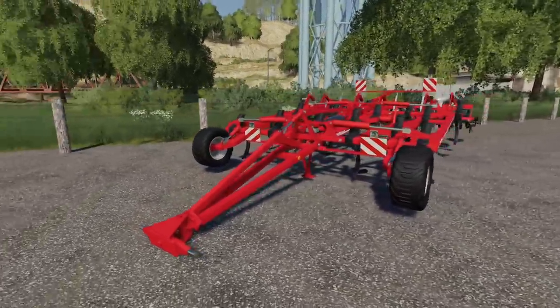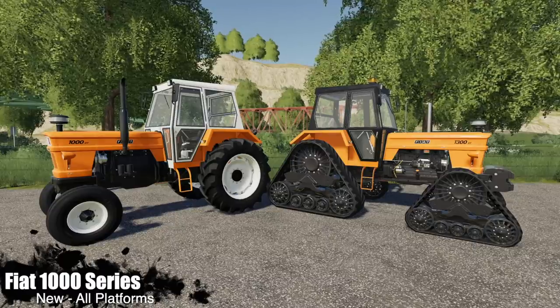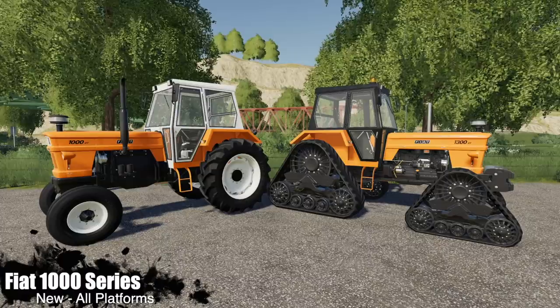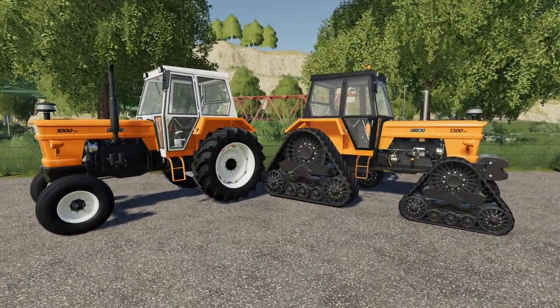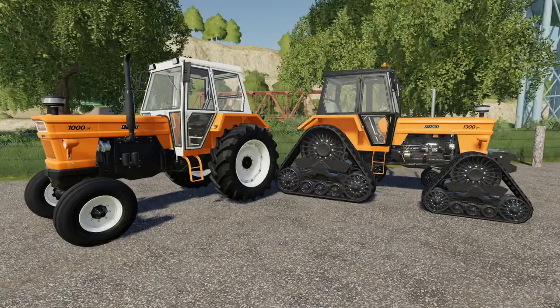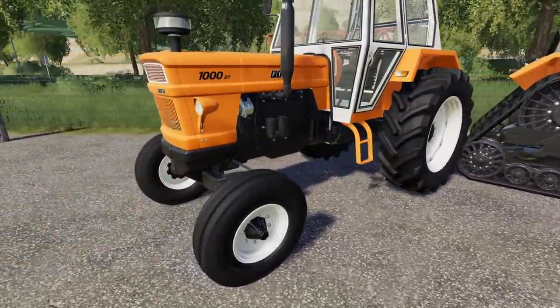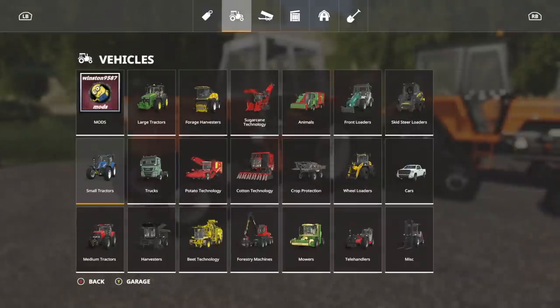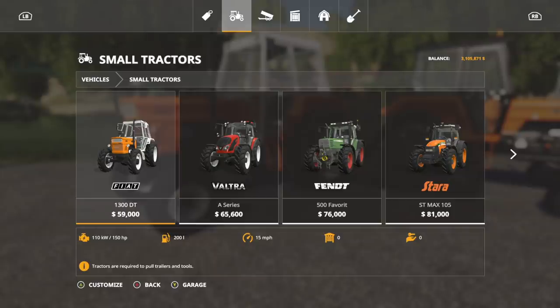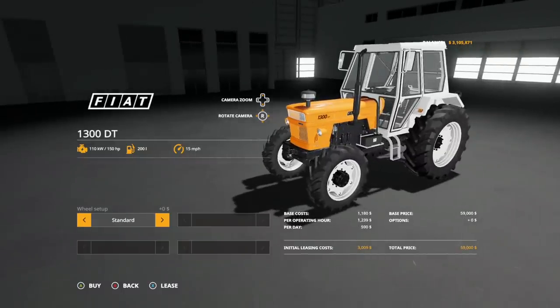Next we have today's featured mod — the Fiat 1000 Series. I am sorry for talking smack about this thing. Dale's Farmer, you are a rock star for bringing this out. The base in-game version is the Fiat 1300D — you can only swap between standard wides, rears, and narrows. 15 mph and 150 horsepower. But now let's jump in and check out the new mods — we have the 1000 Series two-wheel drive and the 1000 Series all-wheel drive.